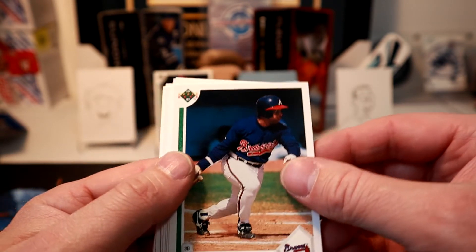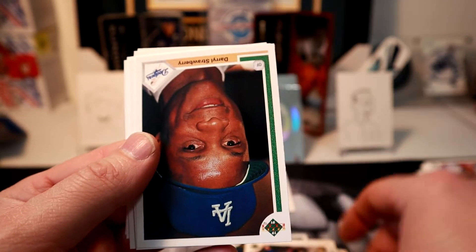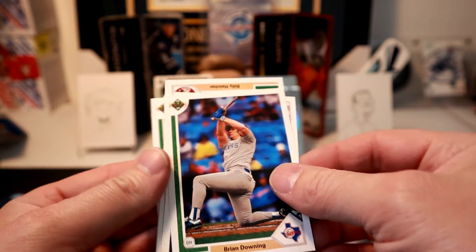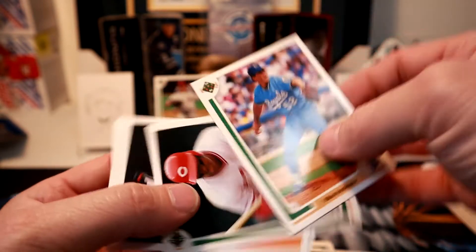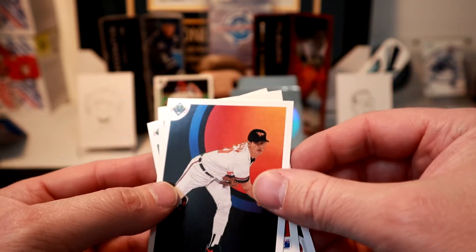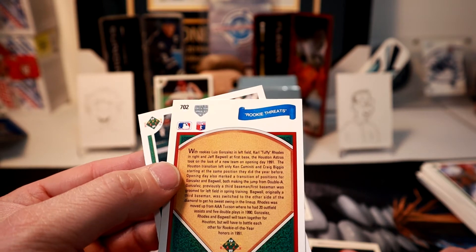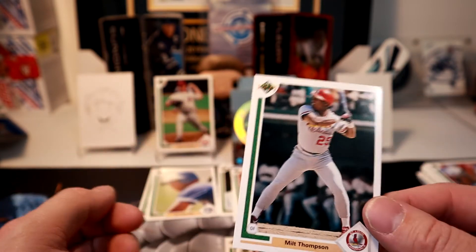Darren Fletcher - before or after he was with the Expos. Terry Pendleton, Brad Smith, Cliff Slocum. Daryl Strawberry - put that in the good pile. Al Asuna. Bo Dicker, Billy Hatcher, Greg Olsen. Rookie Threats - we get the Astros: Biggio and Craig Biggio, Jeff Bagwell. Luis Gonzalez, Karl Rhodes. And the last card - Milt Thompson.